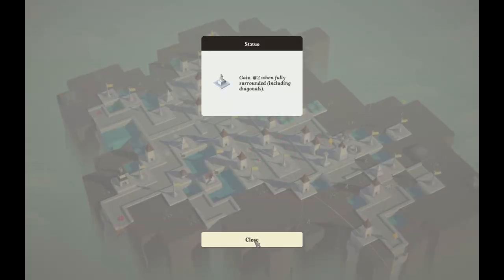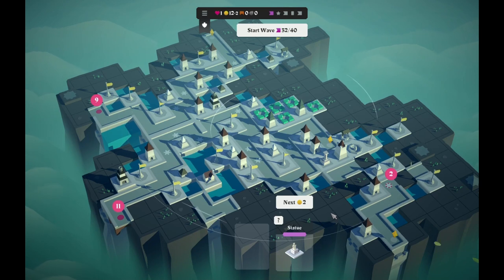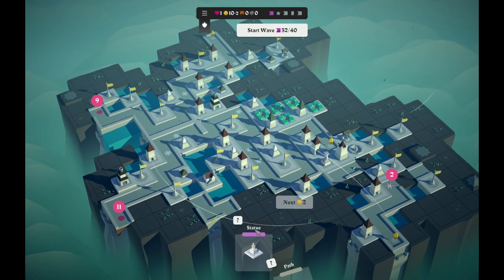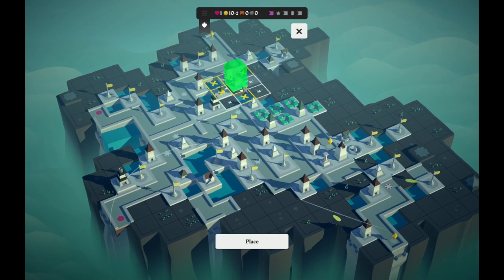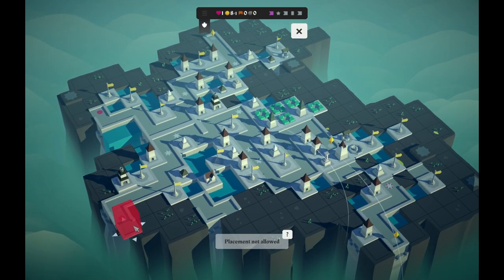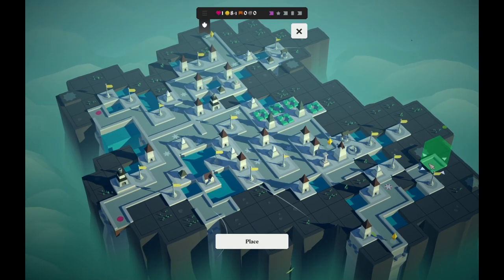What's the statue do? Gain two bombs when fully surrounded. I think I can put that guy here — that'll be surrounded eventually. I'll take a path. My income's decreased, but I'm not too concerned about that. I don't have any bridges — that's a shame. I can't really do much with that yet, but I could do this though.